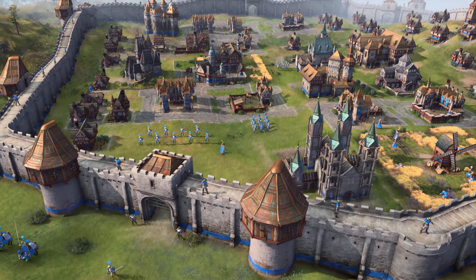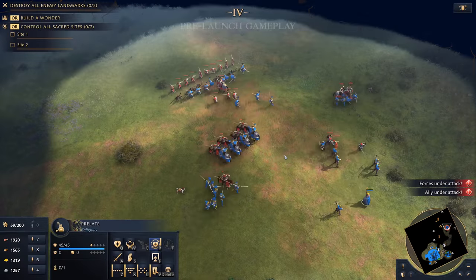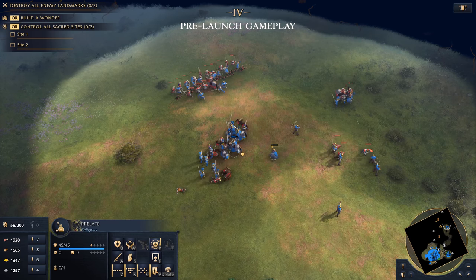The Holy Roman Empire specialises in rugged infantry and unique religious units in Age of Empires IV. This makes them a formidable foe in battle, requiring clever strategy to overcome their raw strength.